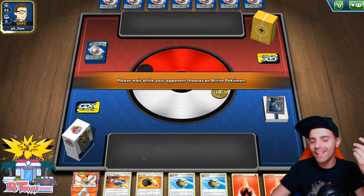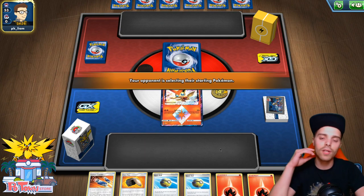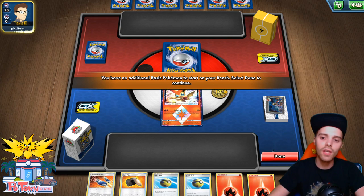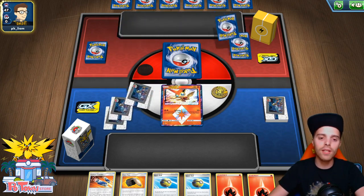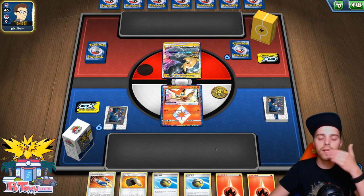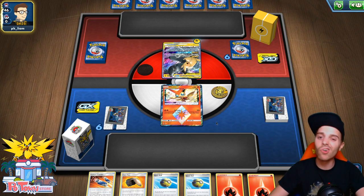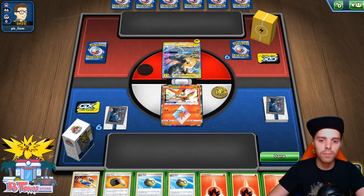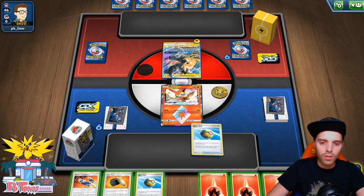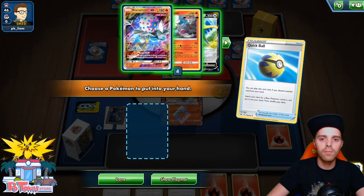In this scenario our hand does not look good. We can't rely on Dedenne GX since that uses an ability. We start off with a Victini. The good news is that we can use Custom Catcher as a draw engine, so we can thin out our hand completely or just wait and hopefully top deck something like a Welder, a Pokegear, or a Rotom Bike. The opponent is playing a Pikarom deck.